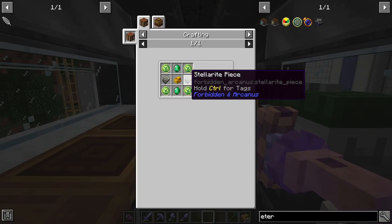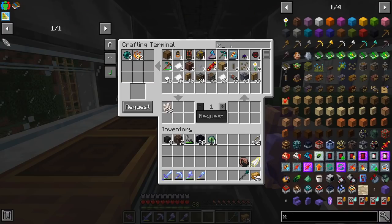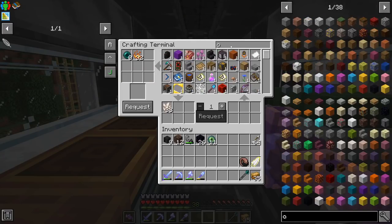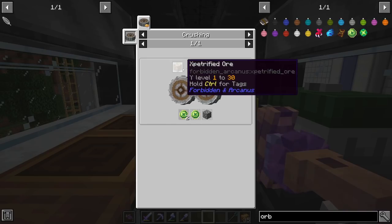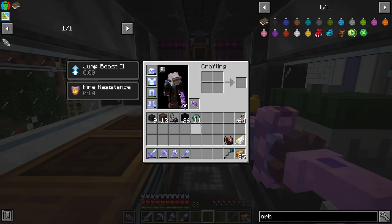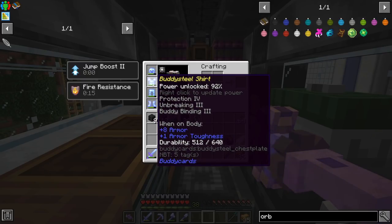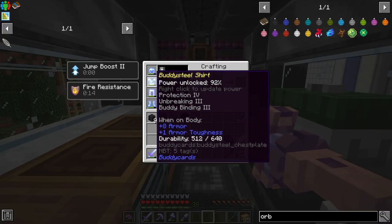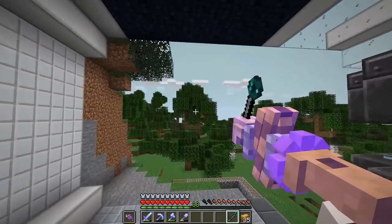For the eternal stella you need stellarine pieces and expirified orbs. I've got 12 stellarine pieces which will give me six eternal stellas, but sadly I have no expirified orbs. These come from expirified ore found at level 1 to 30 and it's relatively common. I want to craft three total: one to repair my tools right now, one on my diamond pickaxe since that's always breaking fastest, and one to save for when we get our elytra so it won't break. So let me do a little bit of mining and then we'll head off to the end.